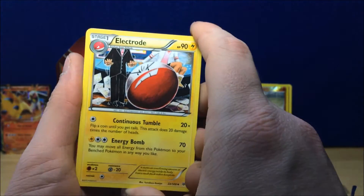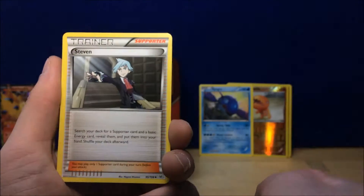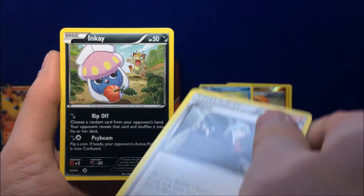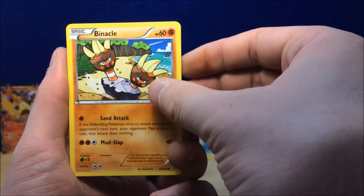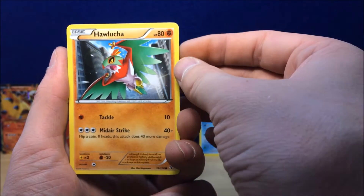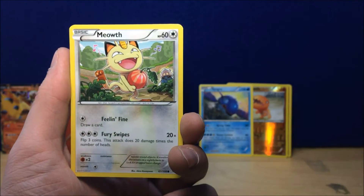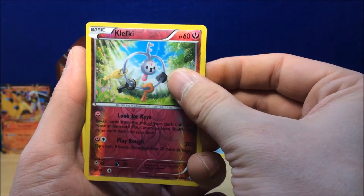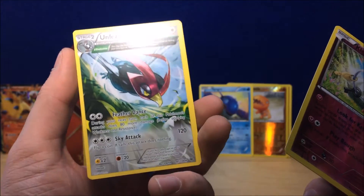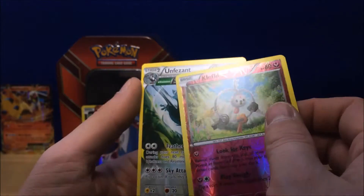Electrode. Dragonair. Steven. Inkay. Binnacle. Hawlucha. Cascoon. Meowth. Reverse Holo Clefki. And the Three Quarter Art Unfeasant — non-holo.